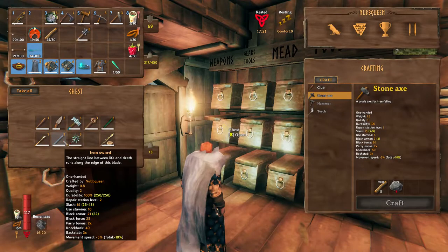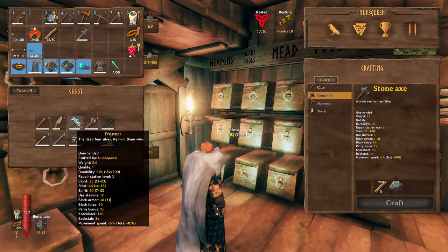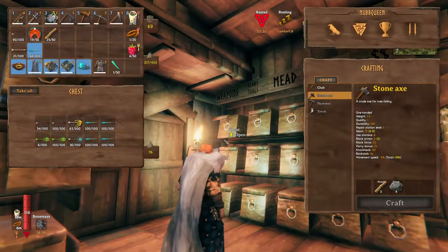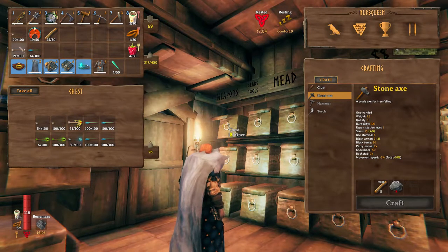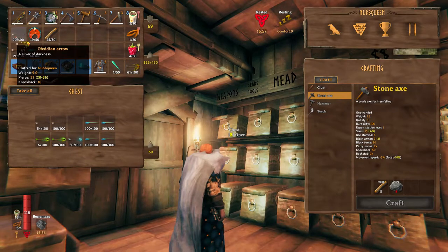As for weapons, a few things we need to know. Bone Mass is kind of immune to piercing and bladed weapons, so swords, knives, and bow and arrow will be quite useless. Instead, we will prepare weapons that cause blunt damage like a mace, hammer, etc. An Iron Sledge or the Stack Breaker will be way more useful in this case. But still bring bow and arrow with us as usual.